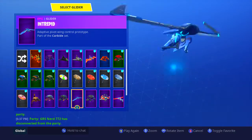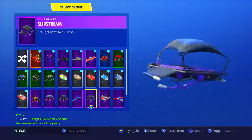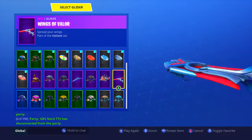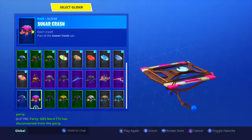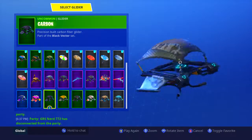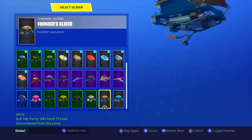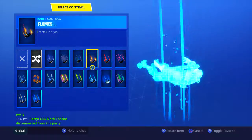Intrepid — I hate this one because it's so loud. Slipstream, a Twitch Prime pack. Splashdown, from this season. Wings of Valor from last season. Rainbow Raider, Season 4 I think. Sugar Crash, Season 4 as well. Carbon, I'm not entirely sure about that one. Cruiser, from this Battle Pass. Downshift, also this Battle Pass I think. Royal X, Season 2. Found this glider from Save the World — just a regular glider.